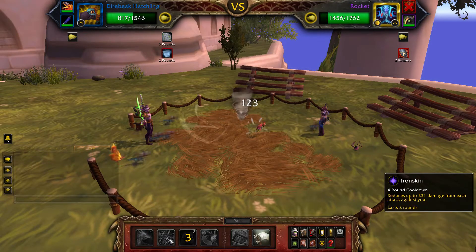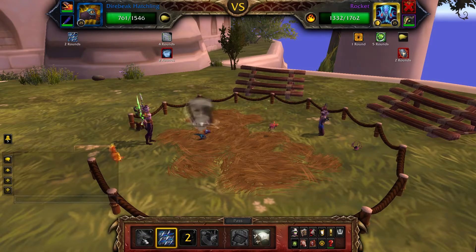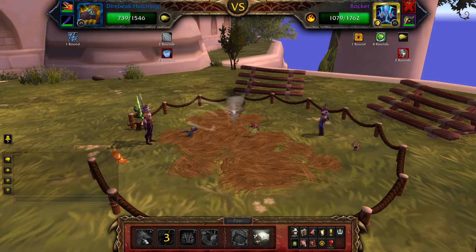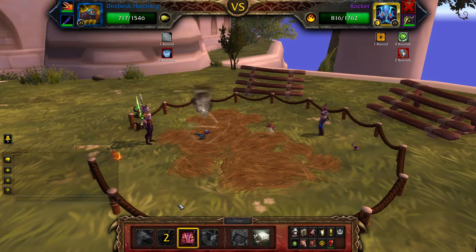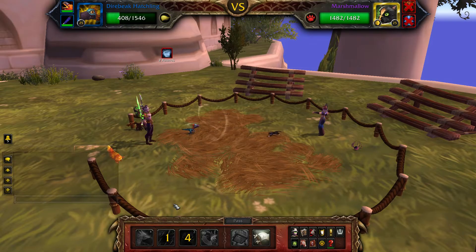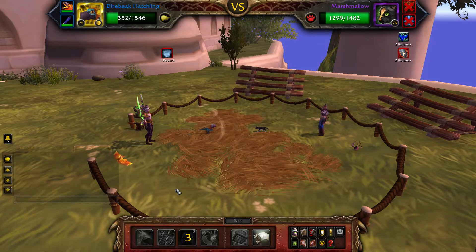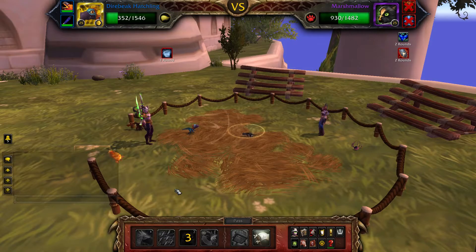Once Rocket is defeated, Marshmallow will enter the battle. Cast Falcosaur Swarm. If you are using this as a leveling strategy, be mindful of Marshmallow's health, as your Dire Big can sometimes solo this whole fight. If Marshmallow gets low on health, just pass a few rounds until your Dire Big is defeated.